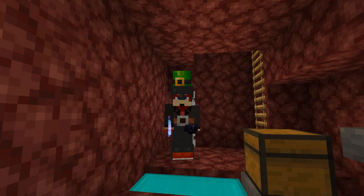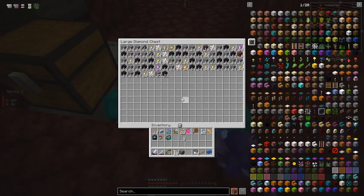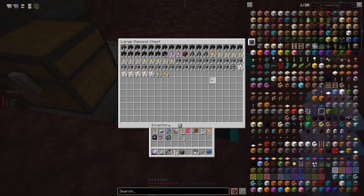Hello everybody and welcome once again to All of Fabric 3. At the end of the last episode we were getting the turtles to do some mining. Let's have a quick look at what we've got - in this chest we've got all of this stuff. Let's quickly sort it; by pressing R anywhere in it we've got a reasonably large amount. Oh actually, we've got 16 ancient debris - that's pretty good.